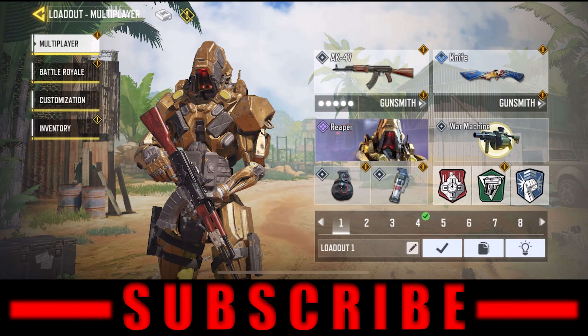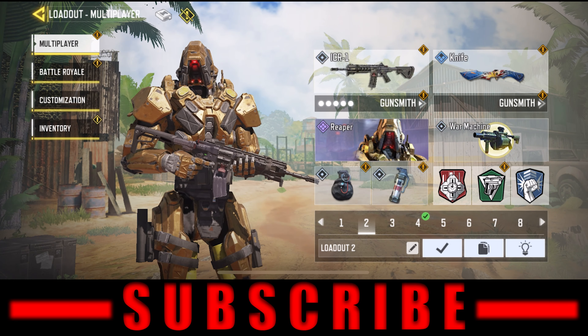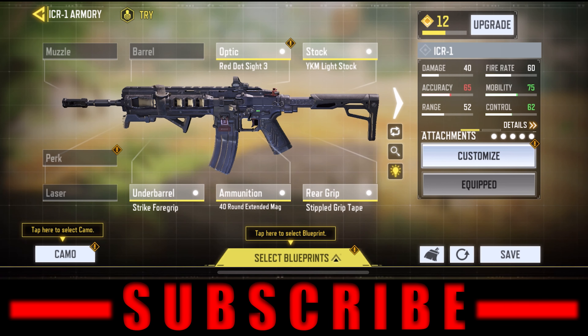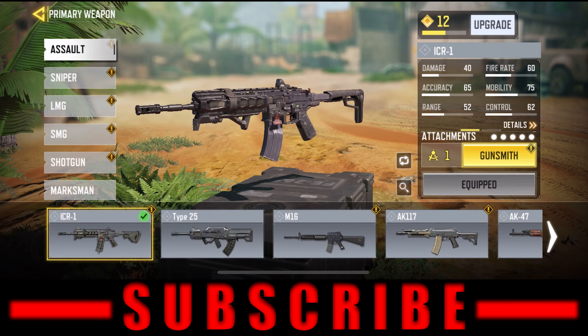My next class is the ICR, which is really accurate — kind of a change-up, but more for long-range maps so you can hit those shots at a longer target. It does less damage than the AK, but it's a lot more accurate and the control's a lot better. All these attachments you unlock really fast — you don't have to grind out for them or anything.